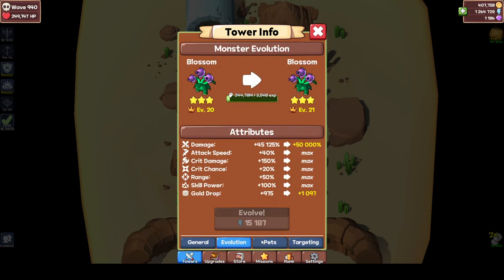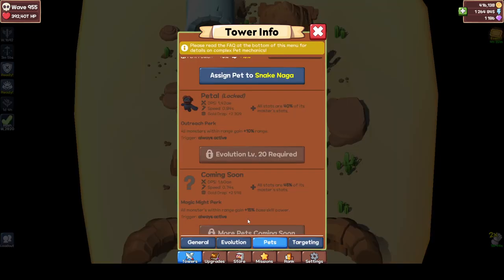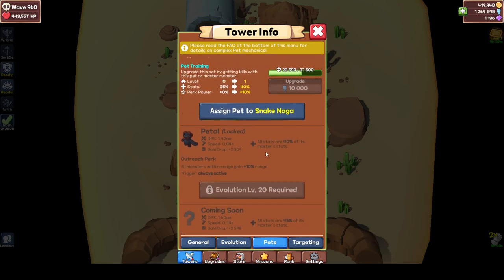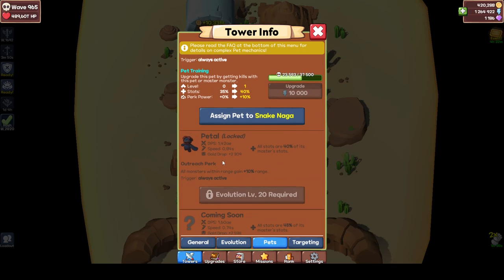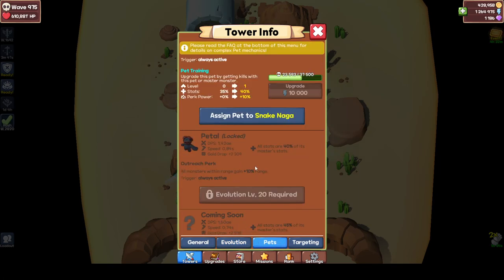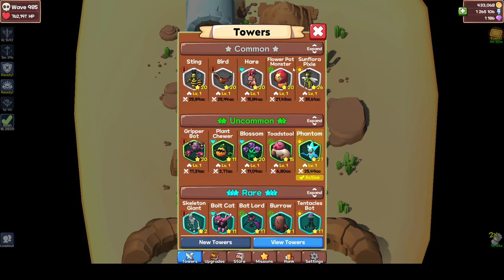As you can see, my Blossom is evolution 20, which has petal unlocked, so I can assign this to petal. But if I go back to my snake naga, I don't have petal unlocked because snake naga is not level 20. When it becomes available — when my snake naga is level 20 — then I can obviously use it. That's about it for towers and the pets that come with them.